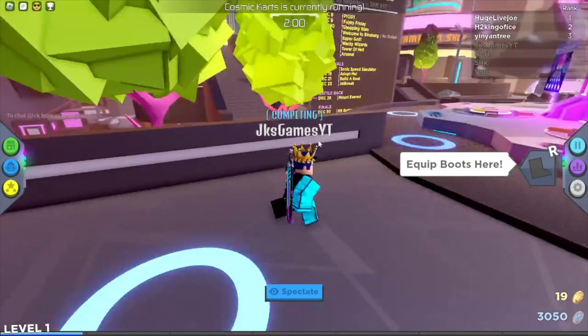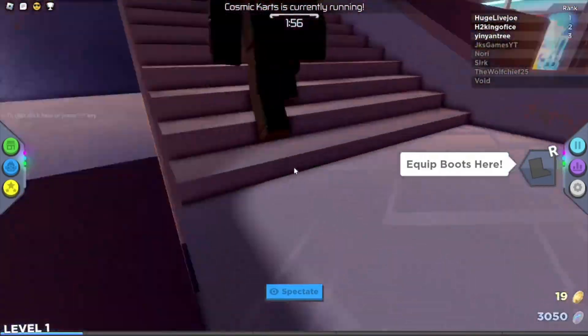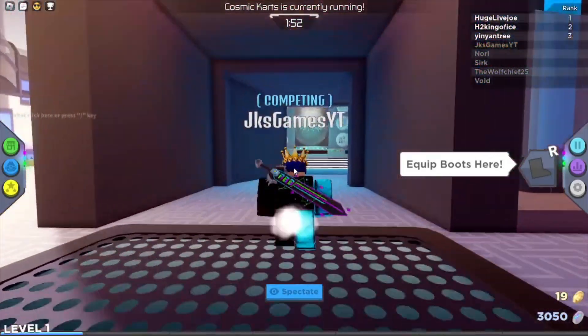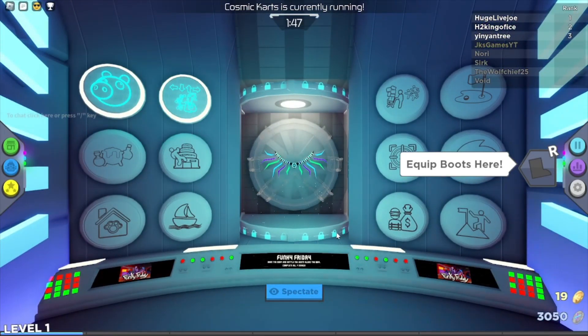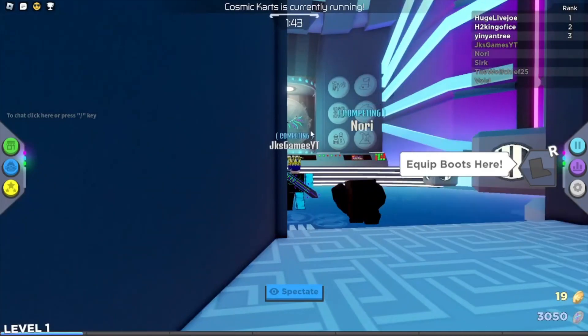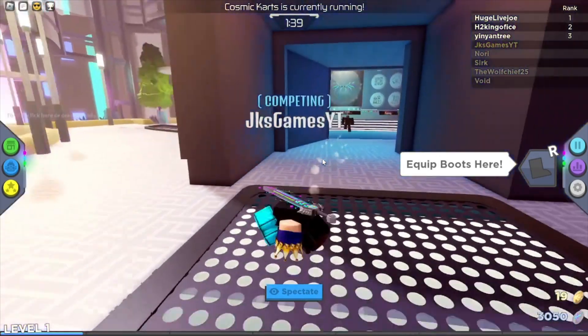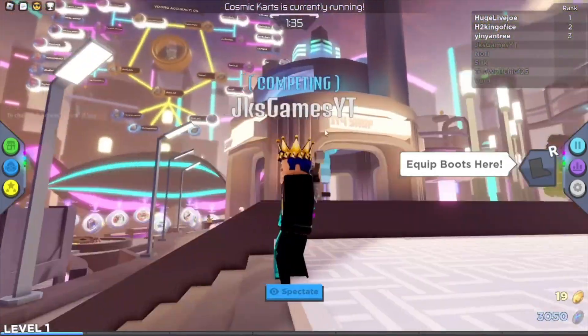Let's head over to the event badges. Come over here and — there we go. It looks like we did get the Funky Friday badge! That is all you have to do; it's probably the easiest badge yet. Hope you all enjoyed — make sure to subscribe, like, hit the notification bell. I'll see you in the next video, peace out.